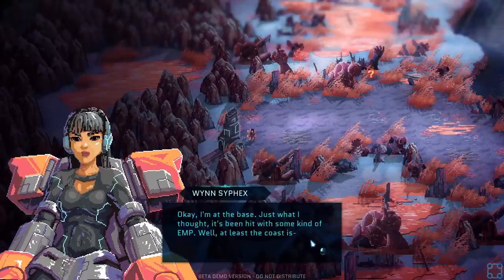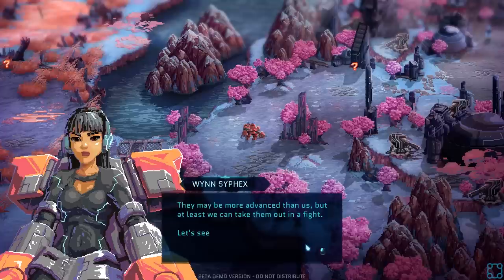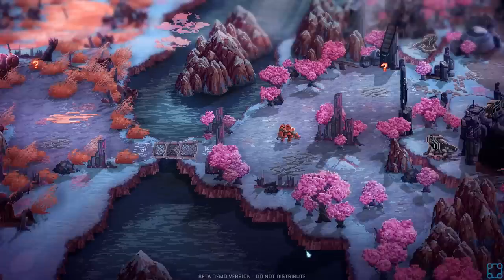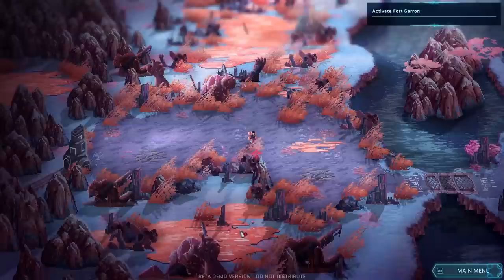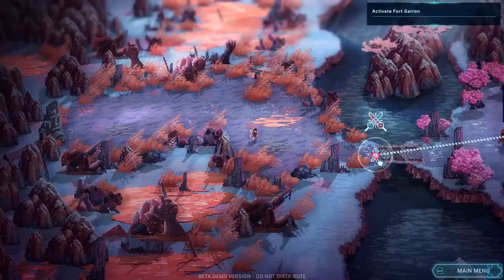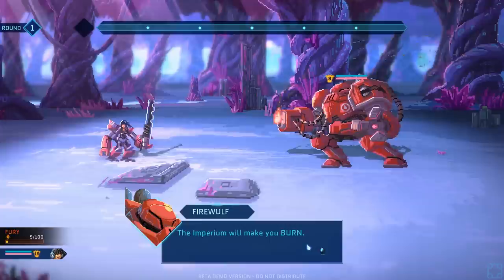We get summons. I'm at the base — just what I thought, it's been hit with some kind of EMP. They may be more advanced than us, but at least we can take them out in a fight. Now, I know there's stuff to sometimes explore and look around for, but it doesn't look like I have anything immediately available. Time to fight this guy.